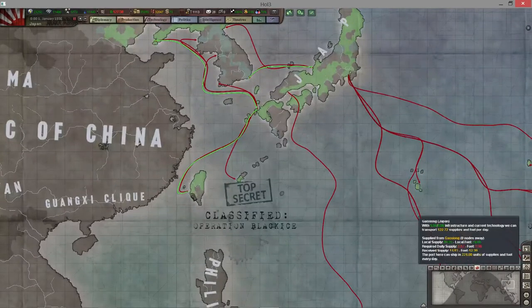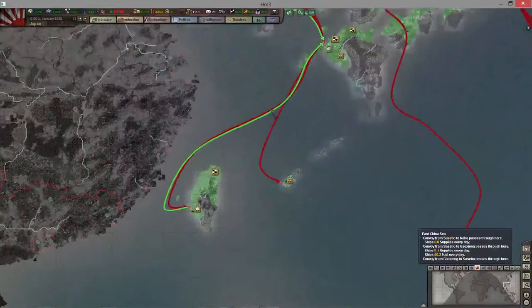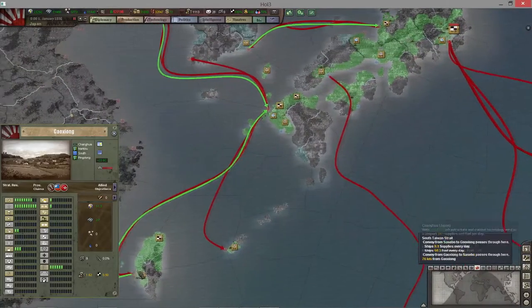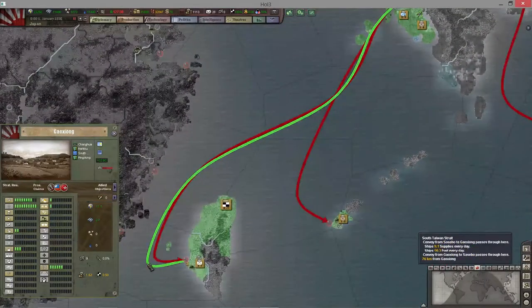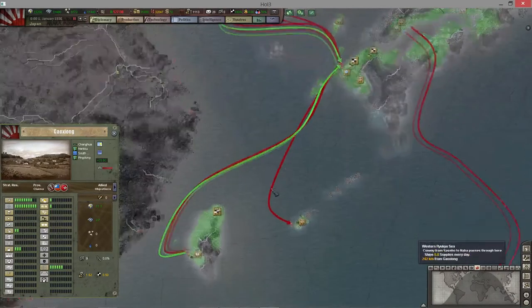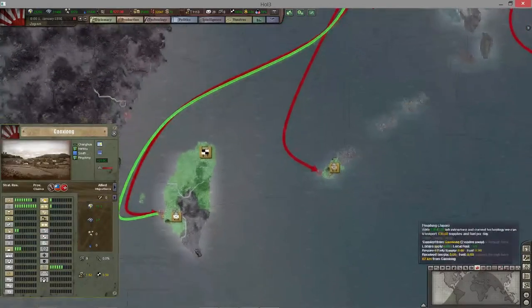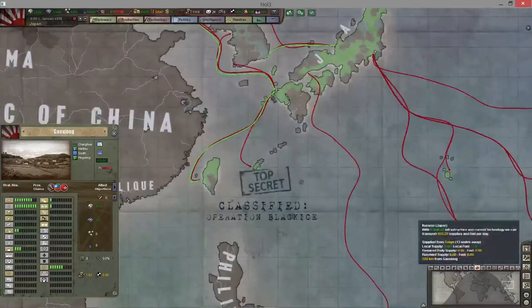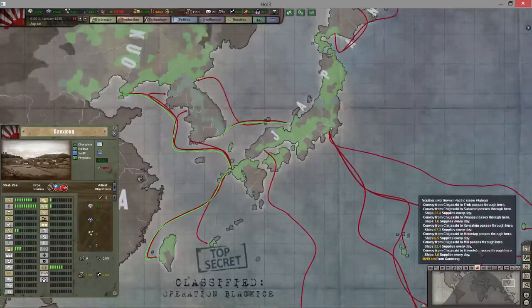These green arrows here — if you hover over one, you can see it's shipping 9.1 supplies every day and 50 fuel every day. So we're shipping fuel from here up to another territory. Just keep focus on these supply lines — I'll explain more later. Infrastructure tab is another thing that Black Ice has really maximized and made heavily important in the game, including weather, which I'll go into in a little bit.